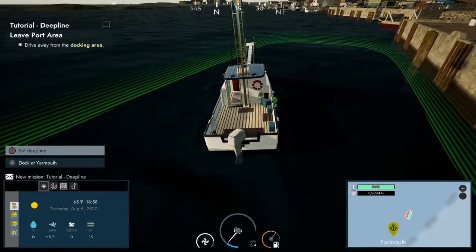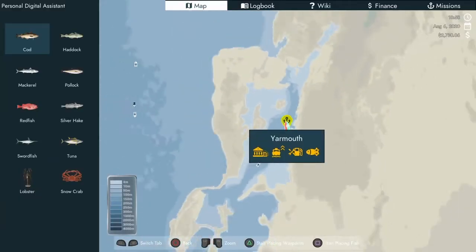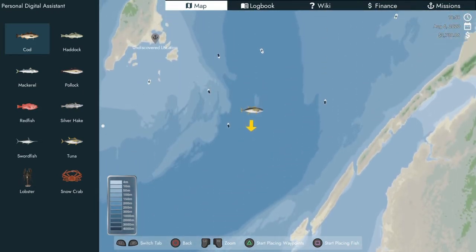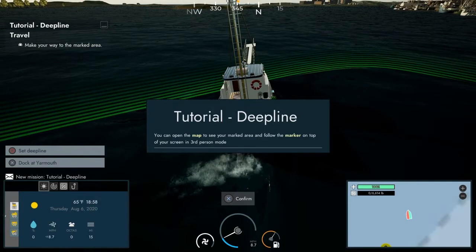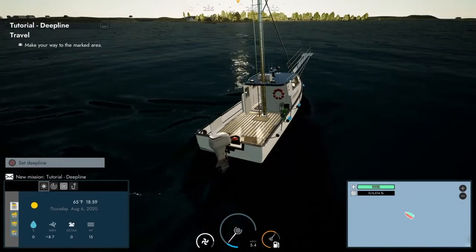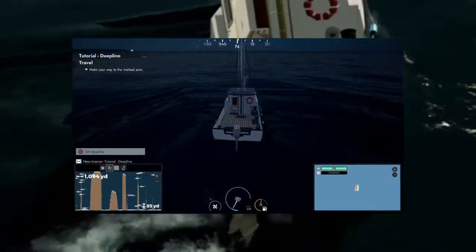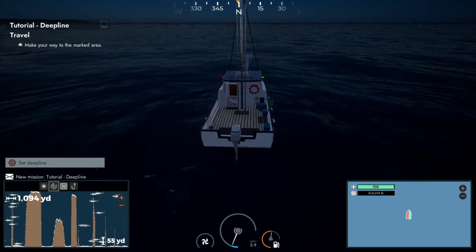We're going to depart from the port like the tutorial wants us to. If we take a look at the map, we have a tuna spot right up there — that's where we're headed. I'll see you when we get up to the tuna fishing grounds. Here we are where there's supposed to be tuna.